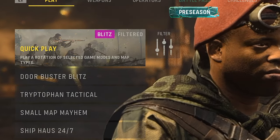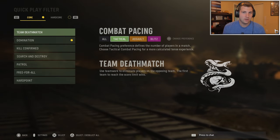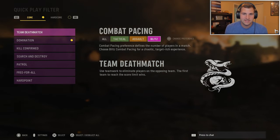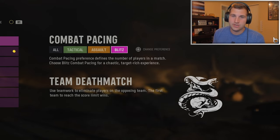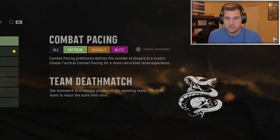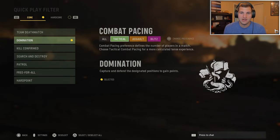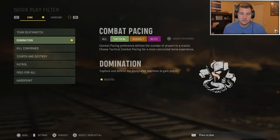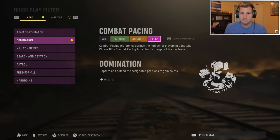First things first — people always ask what game mode and pacing to play. Starting out, I would always recommend tactical, which is 6v6 and the standard Call of Duty experience. Once you get up to assault and blitz, it gets more chaotic and more enemies means more ways to die. On tactical, I can drop a V2 in at least two out of five games because you can get spawns down and know where enemies are.